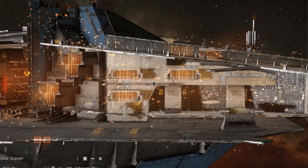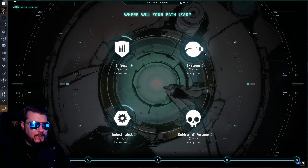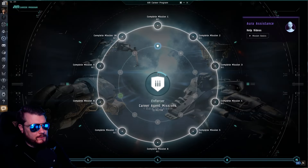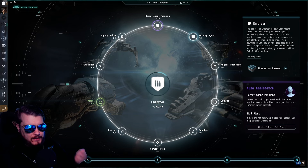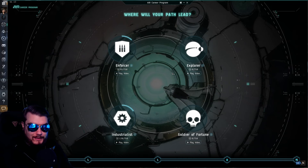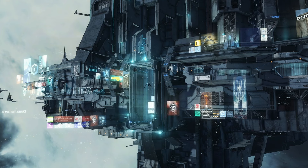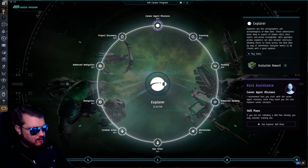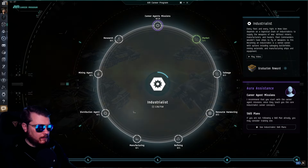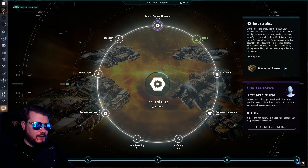The Enforcer path is the PVE side of EVE. After completing it, you'll have a good understanding of PVE activities and can do those at your leisure, then come back to Explorer, Industrialist, or Soldier of Fortune when ready. The Enforcer path covers security agent missions, abyssal deadspace, combat bounties, combat sites, epic arcs, markets, standings, and loyalty points — important for both PVE and PvP players. Exploration covers scanning, hacking, advanced hacking in low-sec/null-sec/wormhole space, gas sites, and navigation. The Industrialist path walks you through market activities, salvaging, resource harvesting, refining, manufacturing, distribution agents, mining agents, and research.